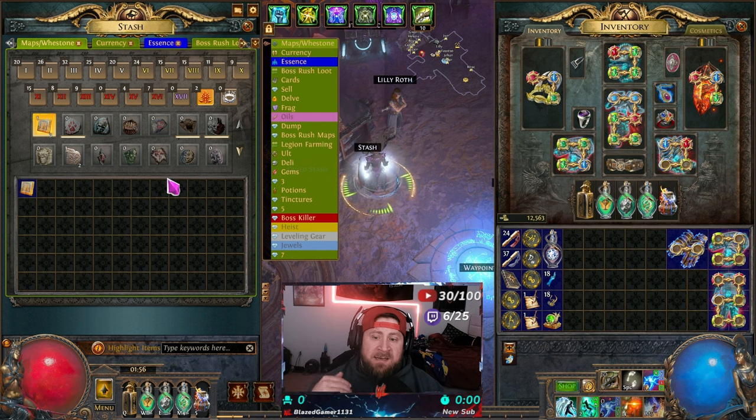Inside the microtransaction shop in POE 1, here's what it looks like. You come over to stash tabs, you can see your gem tab, it shows you how many coins it costs and gives a brief description. The currency tab, a premium stash, the divination tab, and a premium quad stash tab — four times the size — the map stash tab, blight stash tab. All of these are in here and they're relatively reasonably priced. 40 coins is relatively cheap.